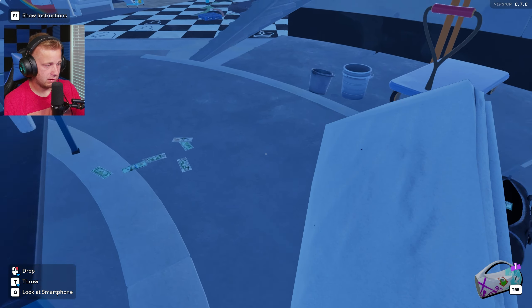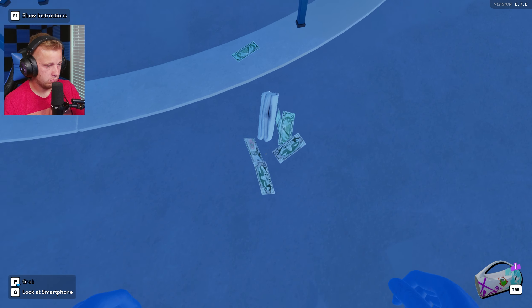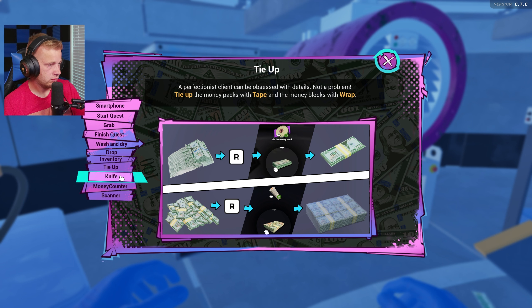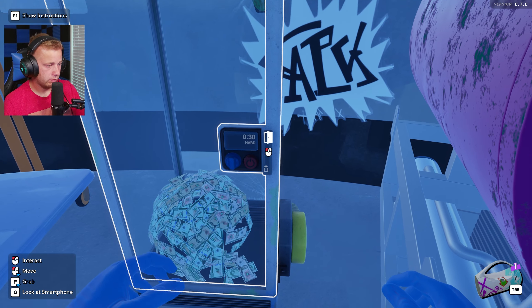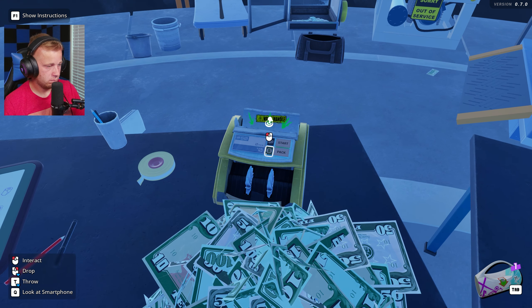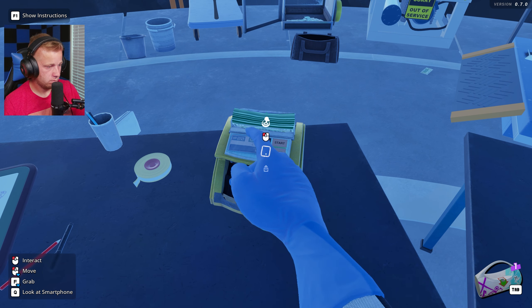We've got a bunch of machines up here that we can actually use. I'm assuming this is supposed to be like a bag for clean money. Let's keep our essential tools - okay, tie up. So I think I get a little bit what we're doing here. We've got some of our tie stuff, we've got our big ball of cash quite literally. We can go ahead and bring this over here. I'm trying to get this all wrapped up here. It seems like a lot of stuff is out of order. That's a massive piggy bank, also.